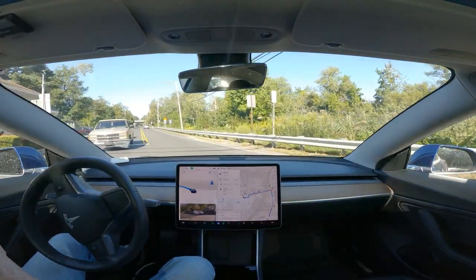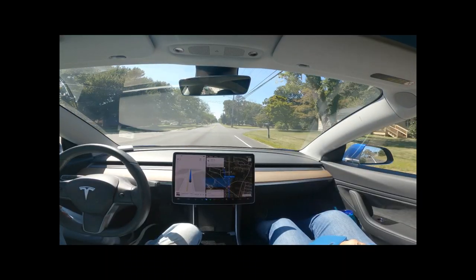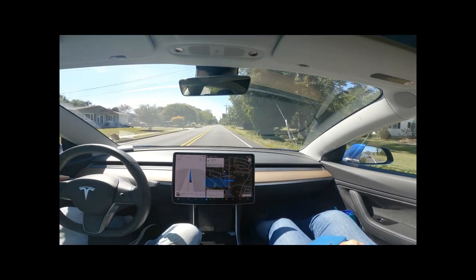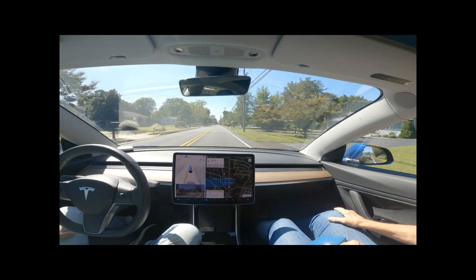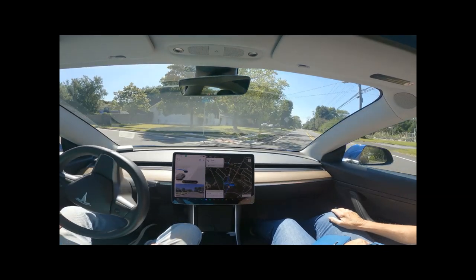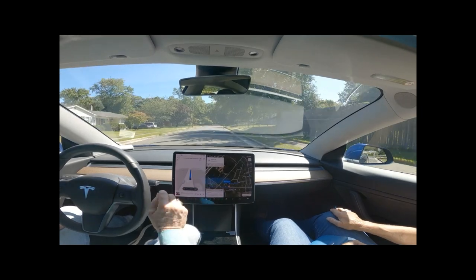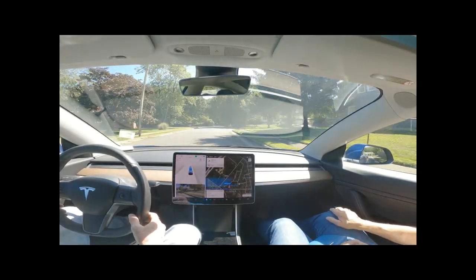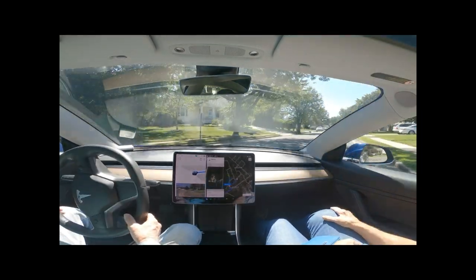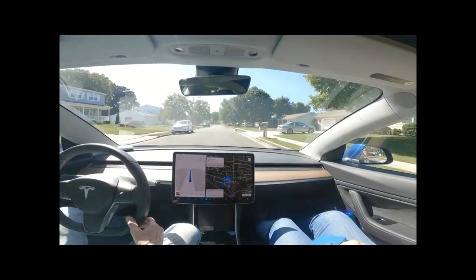Unfortunately there's a car behind us, so I am going to click on the blinker because we've already started slowing. I don't know why it does this, but when I do that it tells me 'auto lane change unavailable' — of course it is. It just doesn't give enough notice to the person behind.